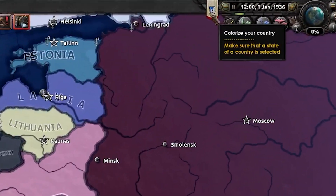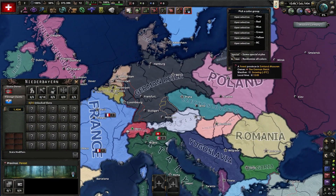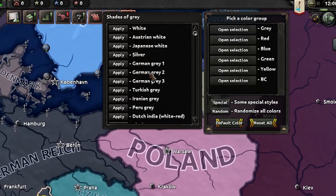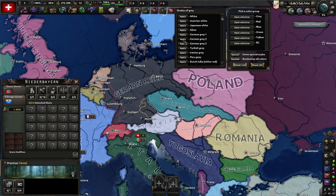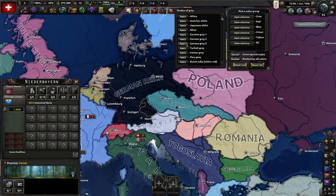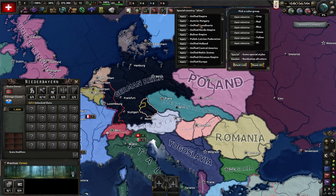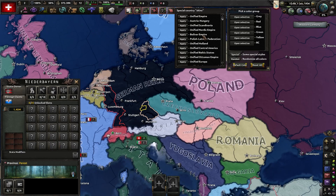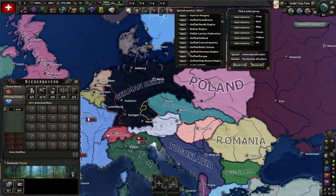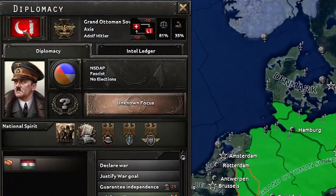One more thing — the Colorize Your Country paint mod. Just click on it and then click on whatever country. Let's say you want Germany to be gray. There are even different German grays: number one is the base game color, number two is the monarchist one, and number three is more of the Greater German Reich formable color. You can also go to special styles and form any country in the list. For example, clicking 'Ottoman Empire Germany' gives you the Grand Ottoman Sovereignty, and they even get a unique flag for it.